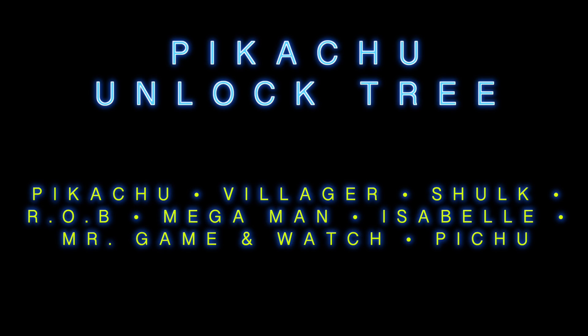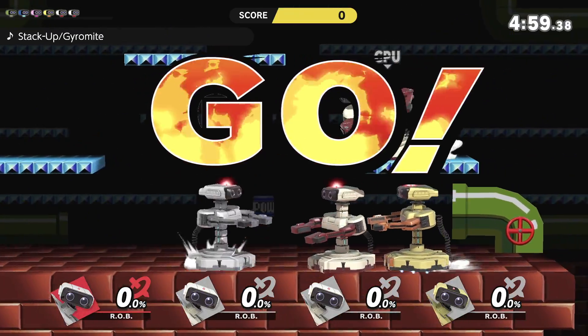We can unlock Isabelle in classic mode by playing under the Pikachu unlock tree. When you launch up classic mode in Smash Brothers Ultimate for the first time, you'll only be able to play as the Nintendo 64 default traditional characters, Pikachu being one of those. By beating classic mode as Pikachu, we unlock the first secret character: Villager. By playing as Villager we unlock Shulk, Shulk unlocks Rob, Rob unlocks Mega Man, Mega Man unlocks Isabelle, Isabelle unlocks Mr. Game & Watch, and Mr. Game & Watch unlocks Pichu.